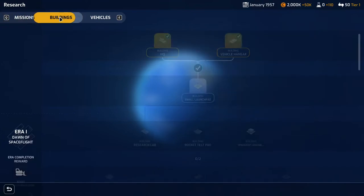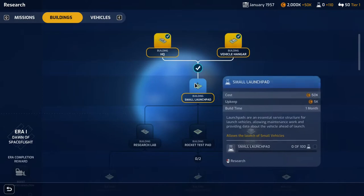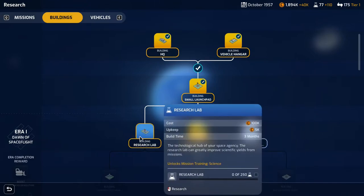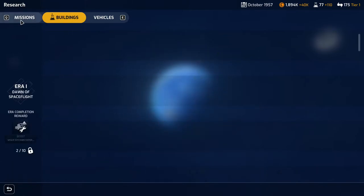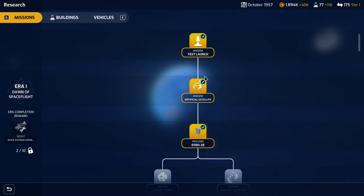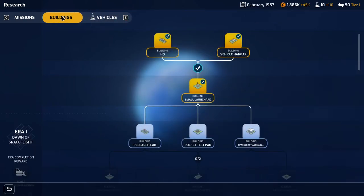The research tree has three tabs: missions, buildings, and vehicles. Each offers two routes to choose from, letting you decide what missions, rockets, and buildings to prioritise. The research tree itself is the same each playthrough, but the routes you take can differ. The core objective is to be first at key milestones — first into space, first to the Moon — earning 25%, 10%, and 5% bonuses for first, second, and third place. Fourth or fifth gets no bonus, so you don't want to fall behind.